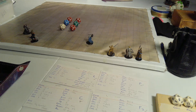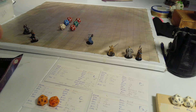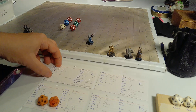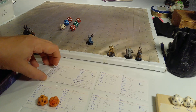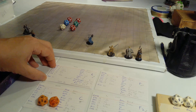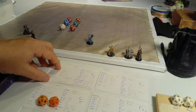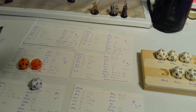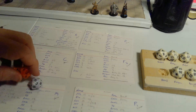I grab the ranger die and my two dwarf dice. I'm going to look on their cards — this is why note cards make it easy. I just look and see what their bonuses to hit are, which is going to be on there. For the ranger, his bonus to hit because of his dexterity is plus one. My fighter one and fighter two, these two guys down here, their bonuses — they actually don't have any because they don't get a dexterity bonus. So it makes it super simple and I just basically roll them out.